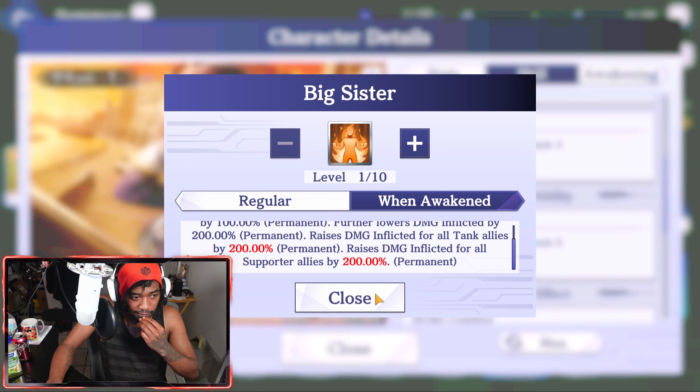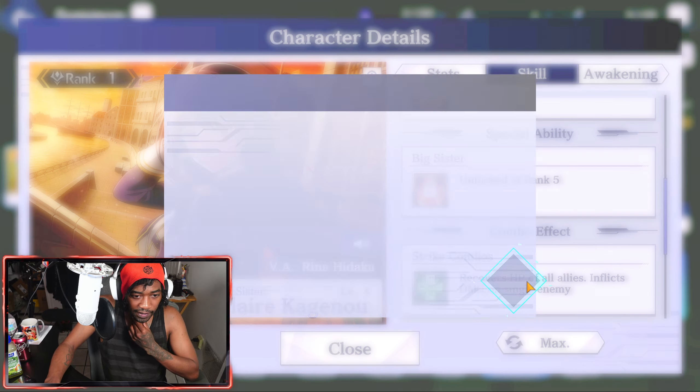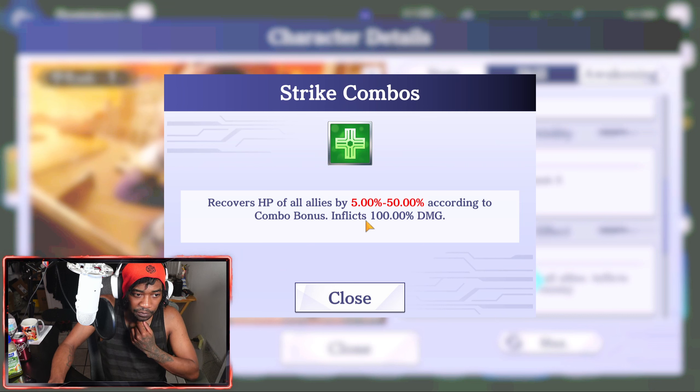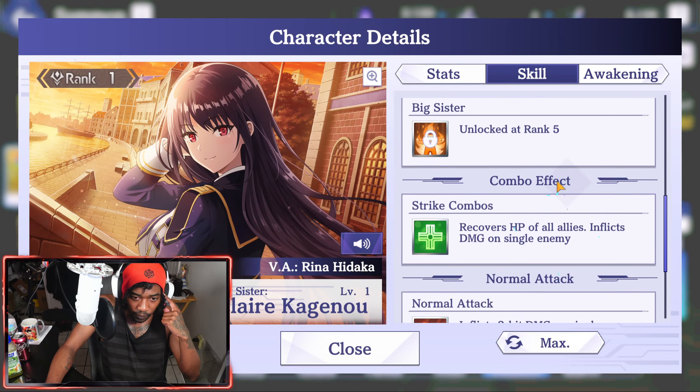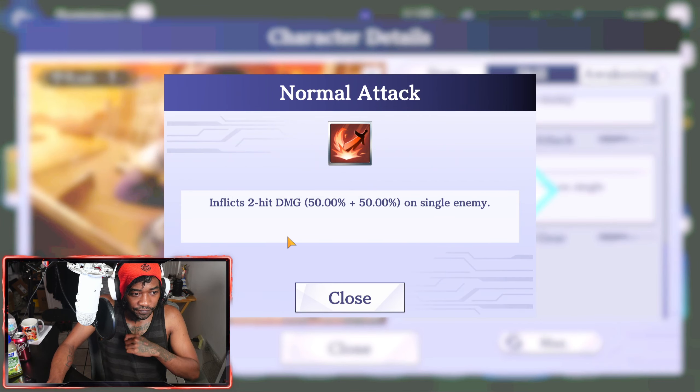Combo effect recovers HP of all allies by 5% to 50% according to combo bonus, and inflicts 100% damage. Normal attack inflicts two-hit damage — 50% plus 50% — on a single enemy.